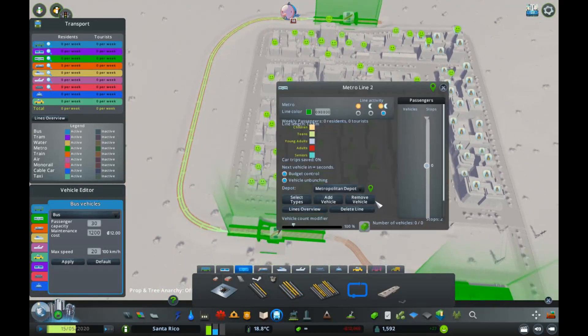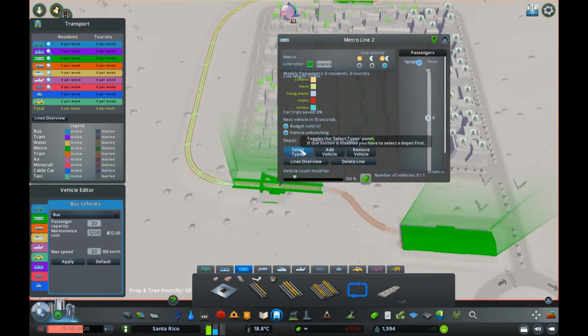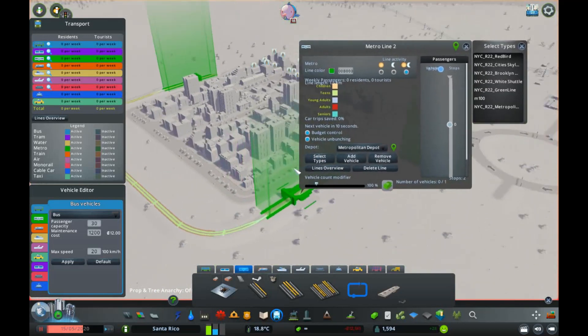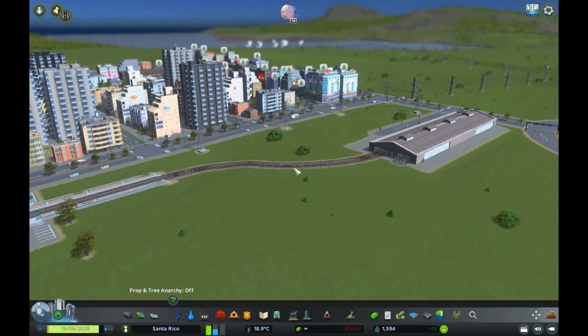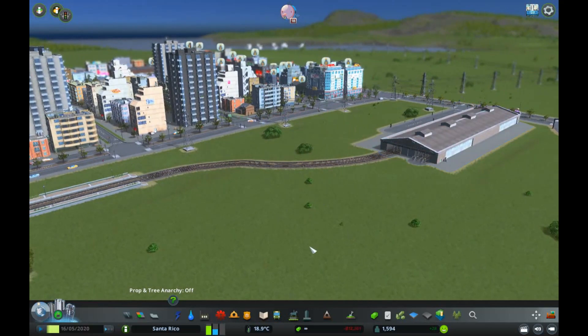Now we need to place a route. The route goes from here to here and back — a very simple route. I'll pause and select the train type. Let's get the Brooklyn Shuttle and add two of those trains. You should see trains spawning from the depot.